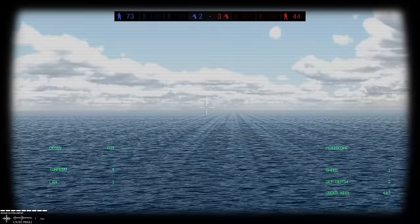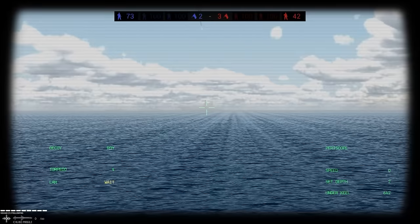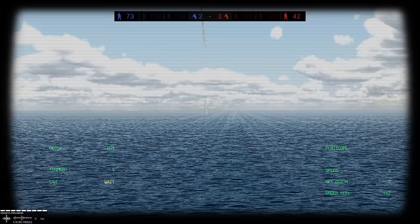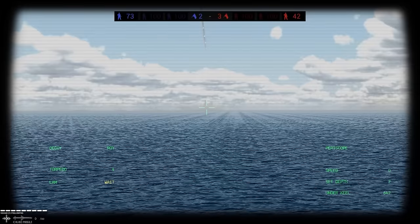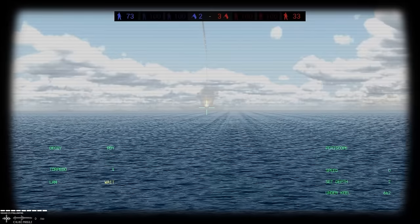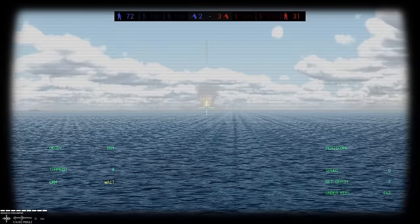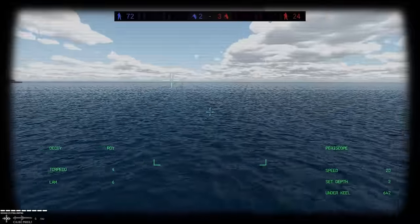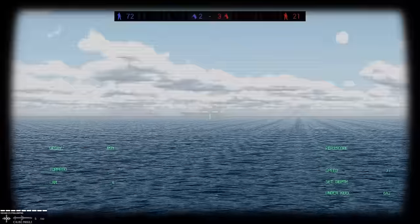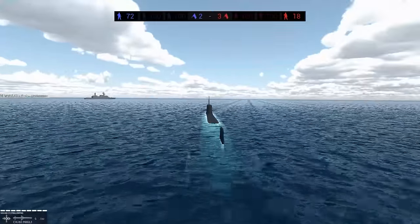I'm not sure if I can launch cruise missiles from way out here, but I'm going to try it. I've got six cruise missiles and I'm using all of them. We're destroying the enemy aircraft, but I don't know if the carrier has a damage model or health bar. I never saw the enemy submarine, but man, this is awesome. Let's move in and get a better look. I've got to say that a modern naval battle would be absolutely terrifying.